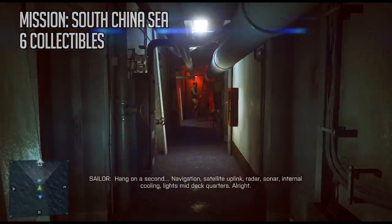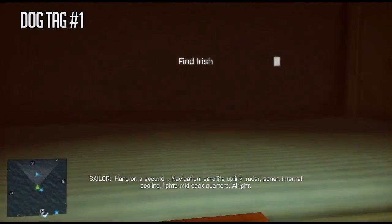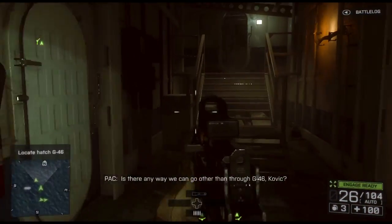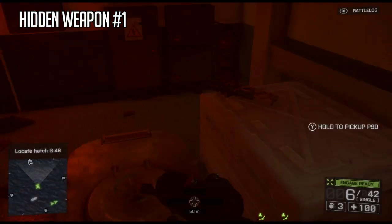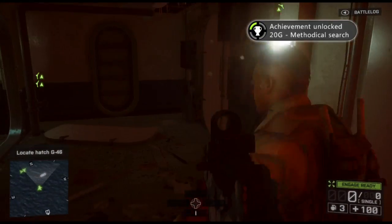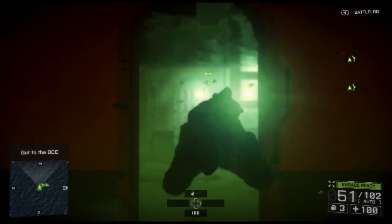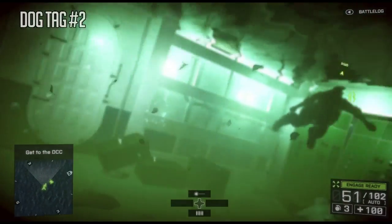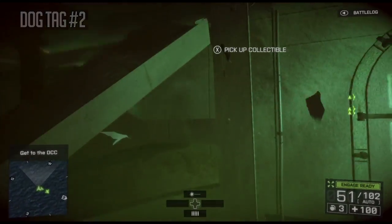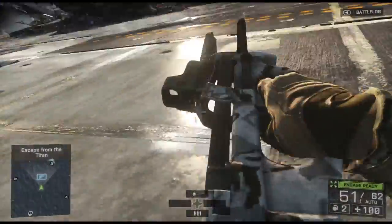Mission 3, South China Sea - six collectibles. You start off on a boat, you gotta find Irish. Call of Duty much? Dog tag number one is right there. I'm not sure if these dog tags you can use in multiplayer, cause I know in Battlefield 3 you can customize your dog tags - so I'm wondering if these carry over to that, which would be pretty cool. Name another big game where you start off on a boat. Gears of War 3! You start off on a boat, Dom's got a beard and he's farming inside the boat. Dog tag two is underwater in a boat - you get the Lord of the Waves dog tag.